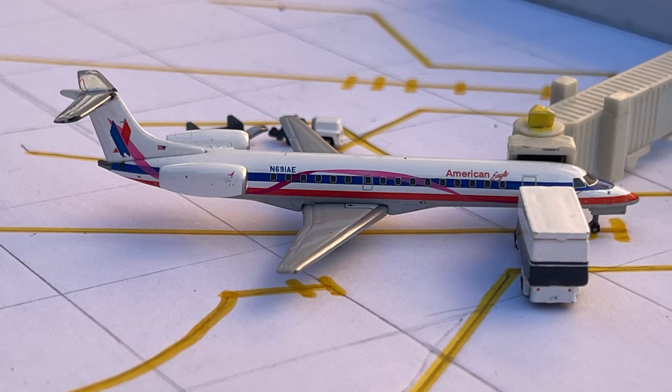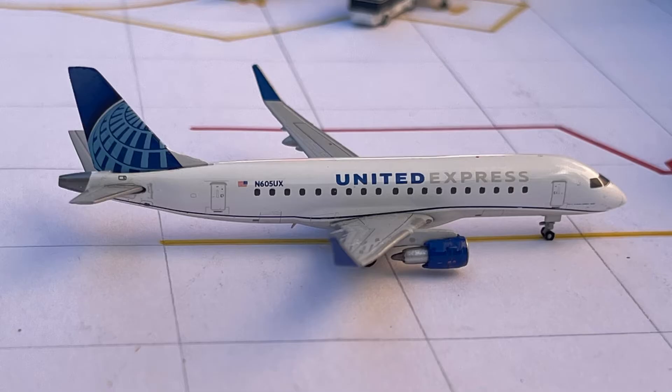I'm glad Gemini Jets has released the E-145 in the new livery — super excited to implement that into my Flint model airport. This ERJ-145 in the breast cancer awareness livery is a very outdated livery. I will keep it in my collection as it's a pretty rare model with a special place in my heart — it was a gift from Jason Wings and was one of my very first models.